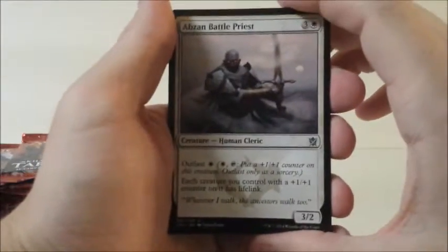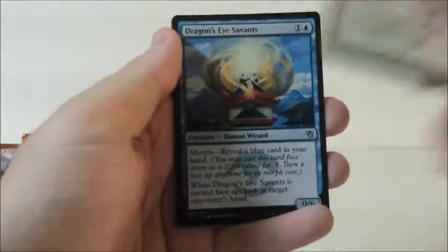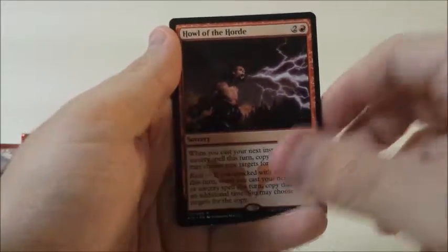Abzan Battle Priest, Mardu Charm — more charms — Dragon-Eye Savant, and Howl of the Horde.